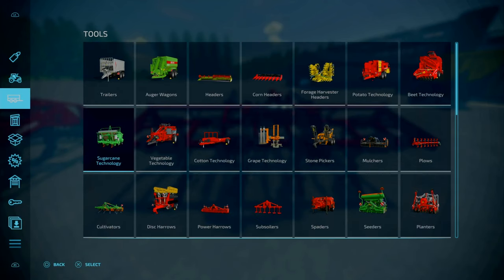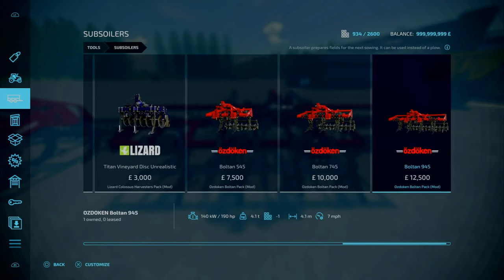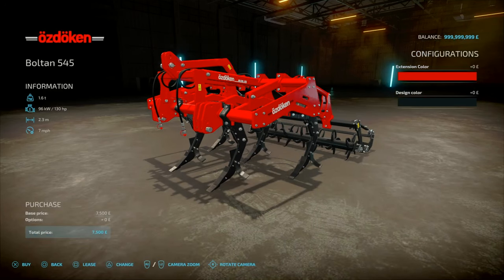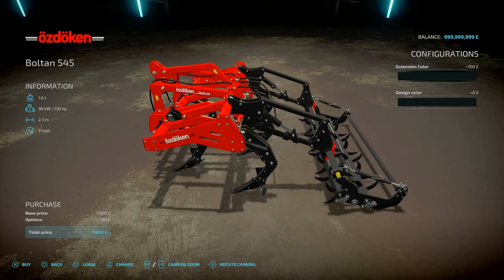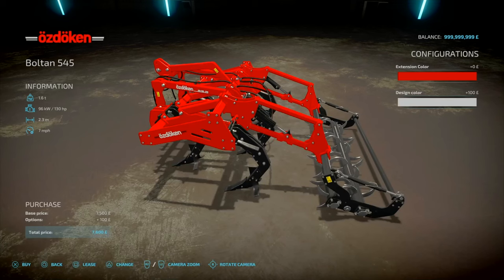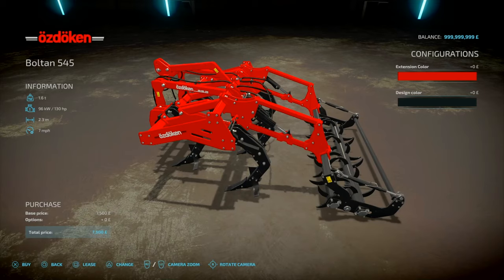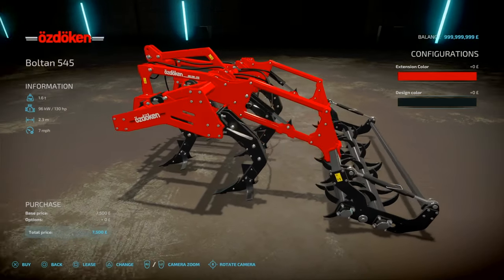You'll find these under tools, and as I mentioned, these are subsoilers. Starting from left to right, you've got the 545 — 7.5 grand, 103 horsepower, 2.3 meters working width, 7 miles an hour working speed. It comes in standard and black for the extension arm, and design colour is just going to be metal or standard — that's the cultivating roller on the back.